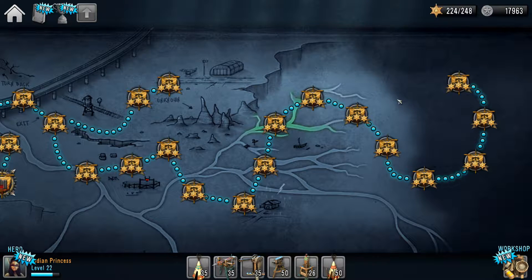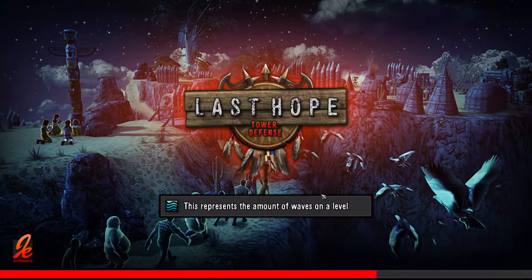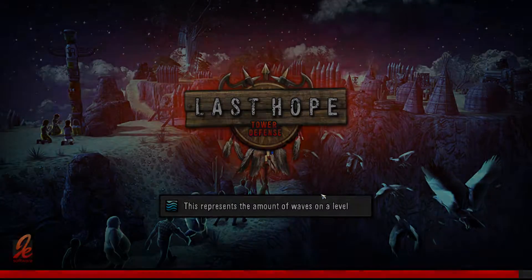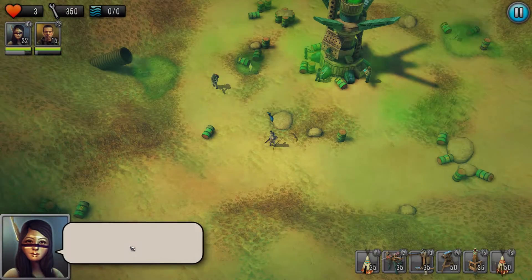Today we're going to have a look at the Last Hope Tower Defense level of Transmitter 2. The two heroes I'm taking in here are the Princess and my personal second favorite, the Soldier. Mainly because a lot of towers I use do a lot of big damage, and I like the way that he just does far small damage, so he'll trickle off kill guys for you.